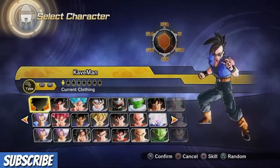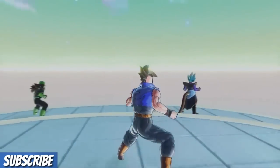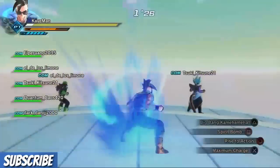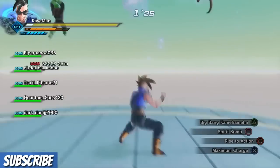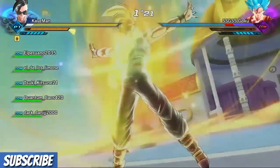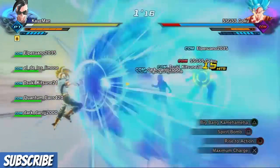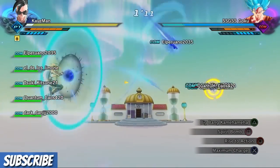Choose your character and use Maximum Charge until he comes — it won't charge much, but you still need to do it. To complete this mission fast, transform into a Super Saiyan if your character allows it, then keep spamming Big Bang Kamehameha, as that takes the most damage.